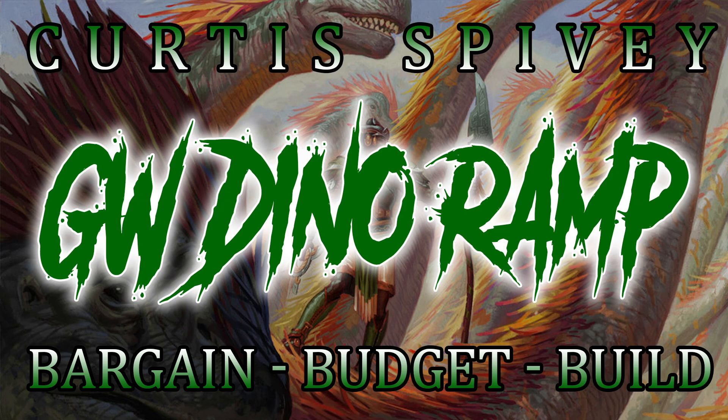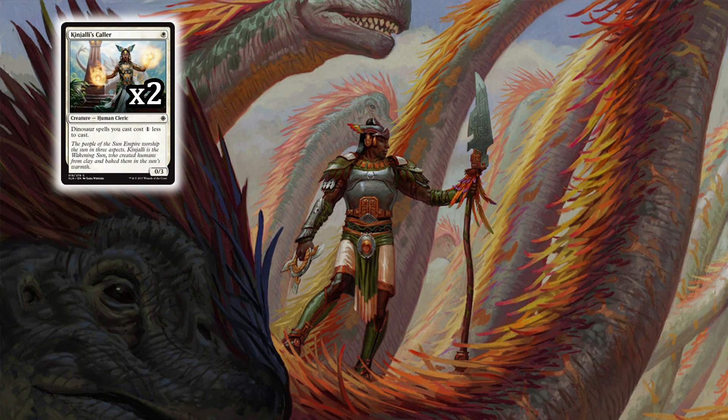First, this deck starts with Kanjali's Collar. This is a one-drop — you don't need to play a land-where-elf in this deck because this reduces dino spells by one colorless. You're going to get that effect over and over. If you're casting multiple dinosaurs it can actually be better ramp, and it's a 0/3 so it's going to block all those early beaters we're seeing in this new standard.